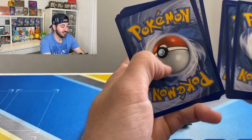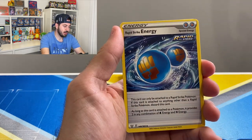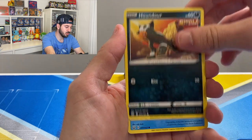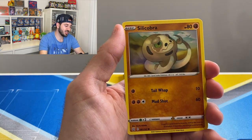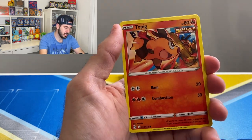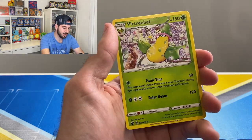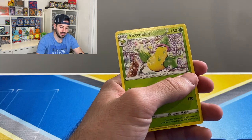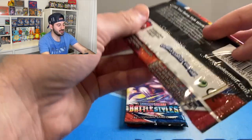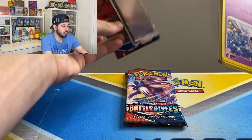Wow, this pack is really weird. Okay okay okay, let's see what Battle Styles can deliver. Rapid Strike Energy, Rapid Strike Energy, Rapid Strike Energy, Cacturne, Houndour, Frillish, Sableye, Cobra, Glameow, Tepig reverse, Zubat — okay, common and a Victory Bell. I'm feeling a bit worried, but maybe this is just a warm-up for what's to come.